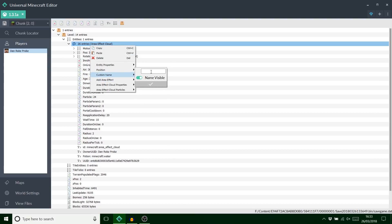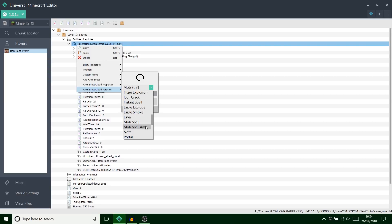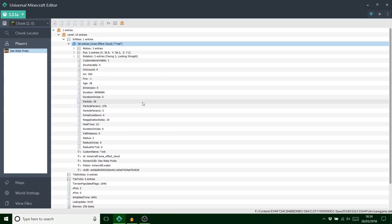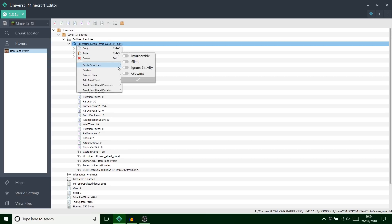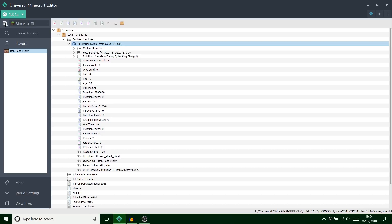You can actually add little names to it as well. Let's go back on the particle, go on that icon crack, and we'll do the sword for a laugh — see if this works. I haven't tested this so hopefully it doesn't crash. For area effect cloud position, I always do point-fives because it puts it in the center of the block. Custom name is 'test,' and you can change the potion effect in the hotbar if you like, but I'll keep it as water for now.